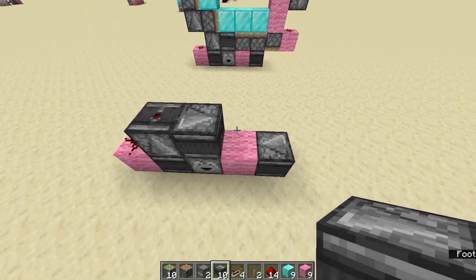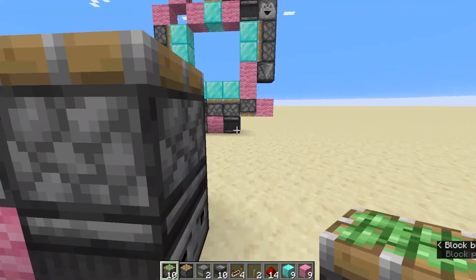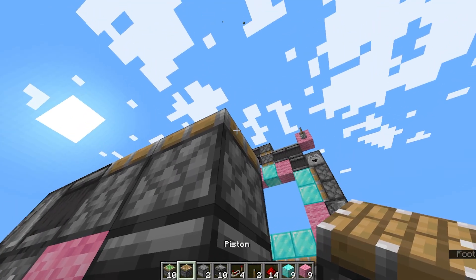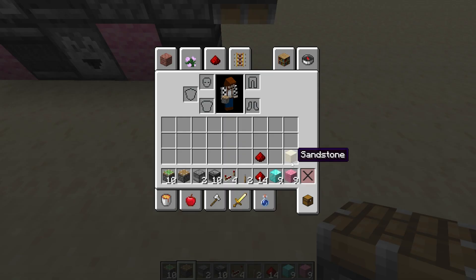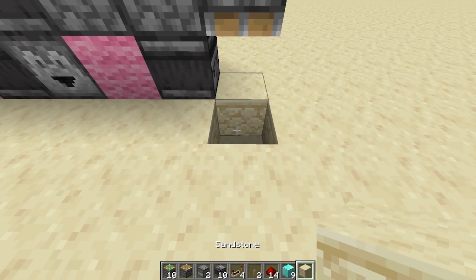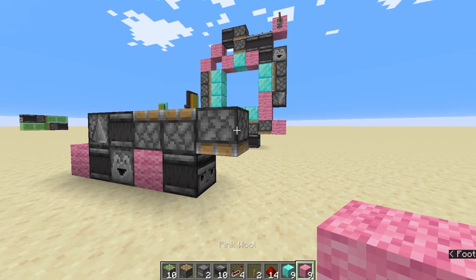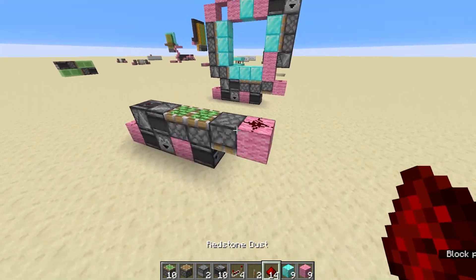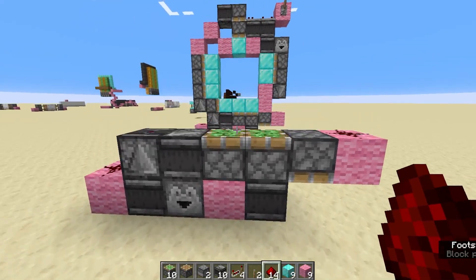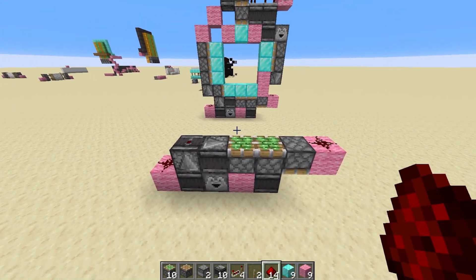And then we want two sticky pistons facing up. Then we want a regular piston facing down, and then we are going to put our sandstone back so it looks better. And lastly, we are going to put some pink wool on the end with some redstone dust on top — that's your bottom layer done.